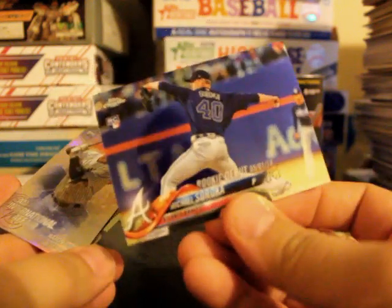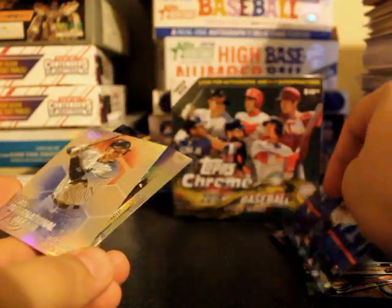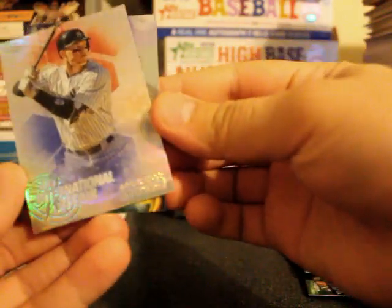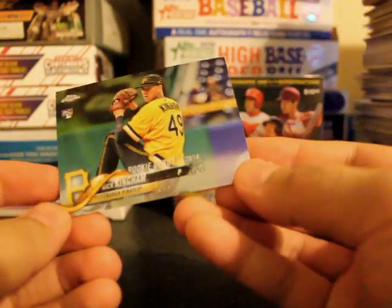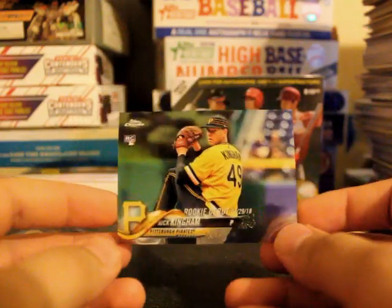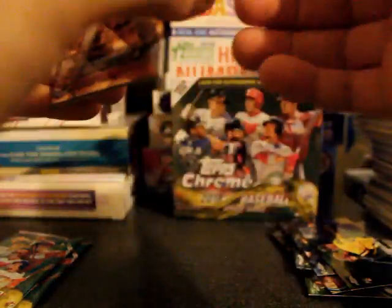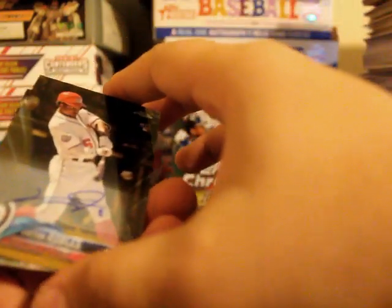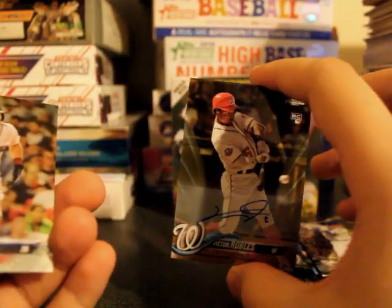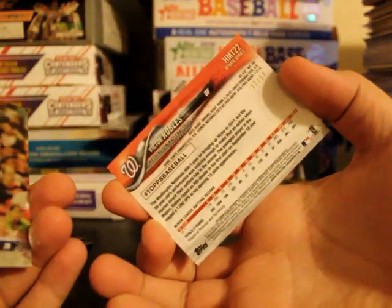Michael Soroka rookie debut, 5-1-18 — so he just made his first appearance on that date, interesting. Next one is an Aaron Judge International Affairs. Cannon debut card. Javier Baez All-Star Game. Victor Robles autograph — not bad! I guess there's a lot of Victor Robles fans out there. It is numbered to 50 — look at that, 12 out of 50! Oh my god, it's pretty nice.